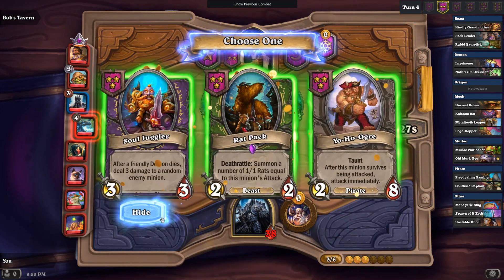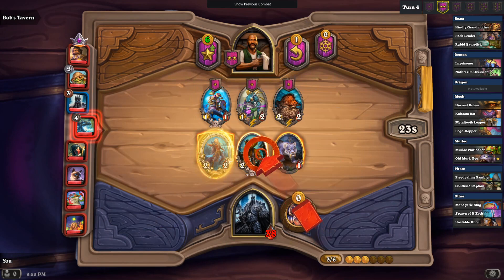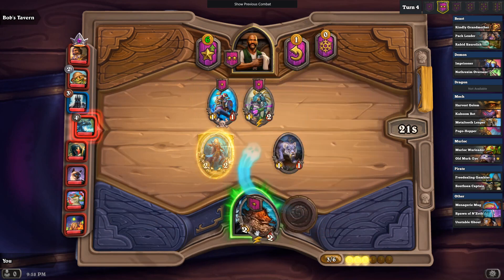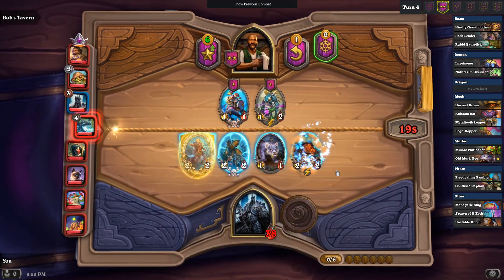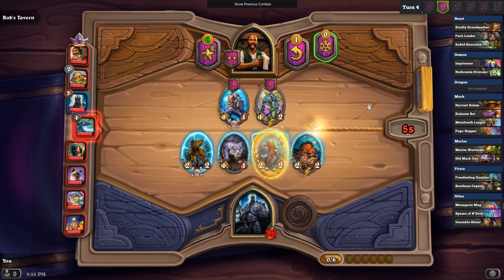I'm probably just going to go for the Rat Pack — yep, I am not an idiot. My first game with the Lich King, so it took me a second to realize: a Rat Pack this early, especially since this is post-patch, so Rat Pack's now a tier three. With Reborn, that's probably really frickin' good.